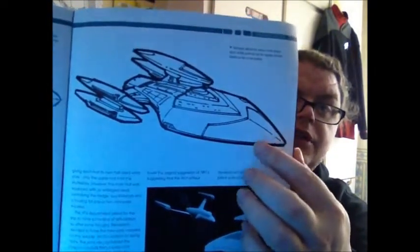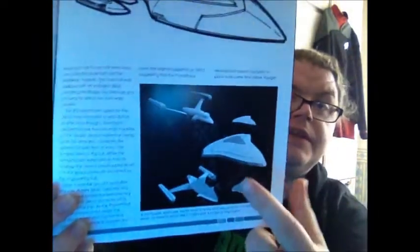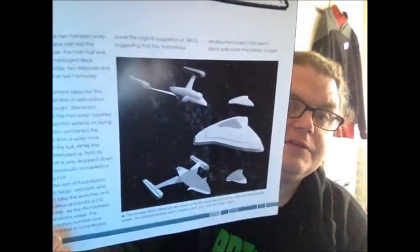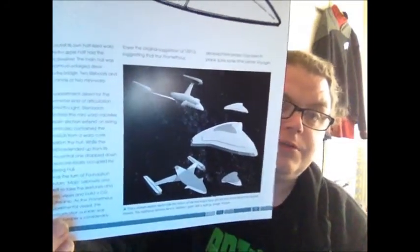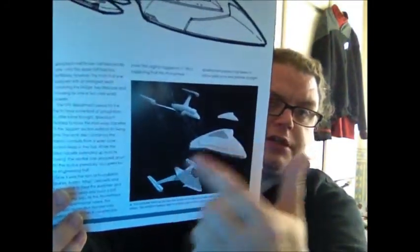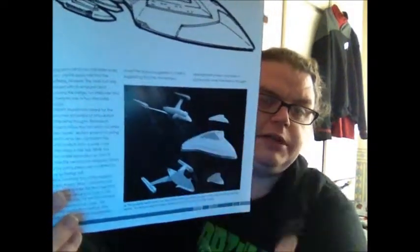Then we get like an almost finished design, and then we get the five versions of it, which it was originally designed for — split into five separate sections. So we're getting like a cruiser, two escorts, two little escorts, and then two battleships.